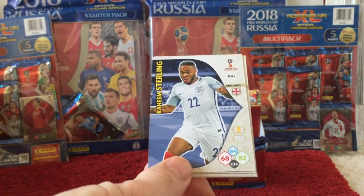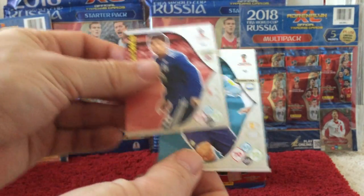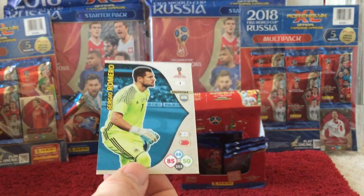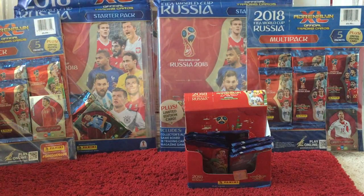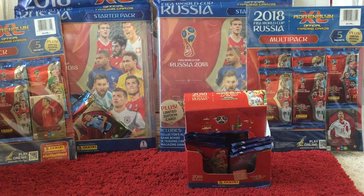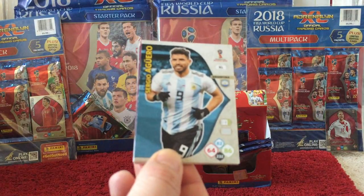Ekdal, Sterling, Dani Alves, Sakai, Benega, and Romero, card number 1. Just going back to Ekdal — obviously a Swedish card — out of all the teams they seem to be the hardest to collect. We need about 6 or 7 for that team, and no more than about 4 for any other team, so Sweden is definitely proving to be the hardest to get hold of.